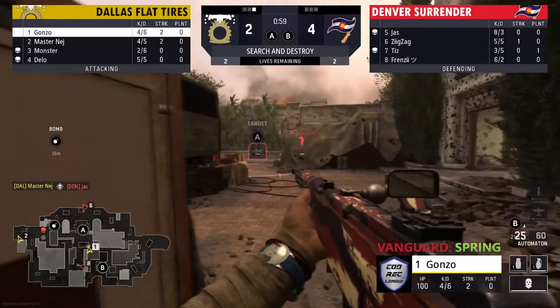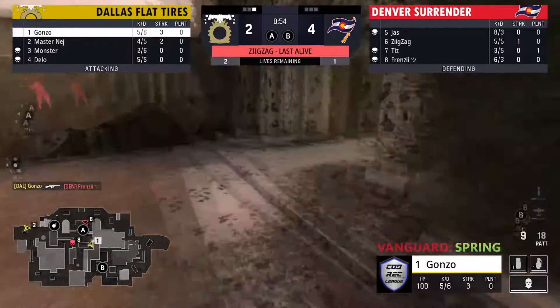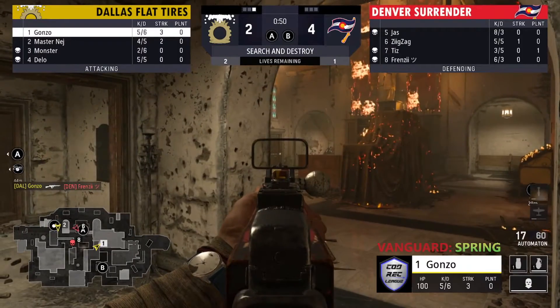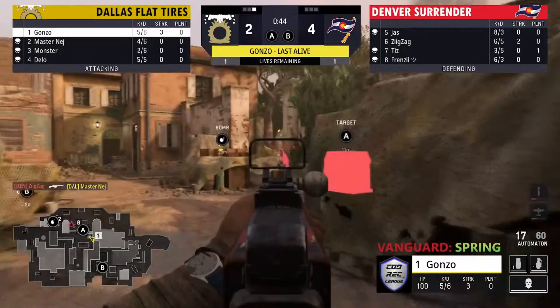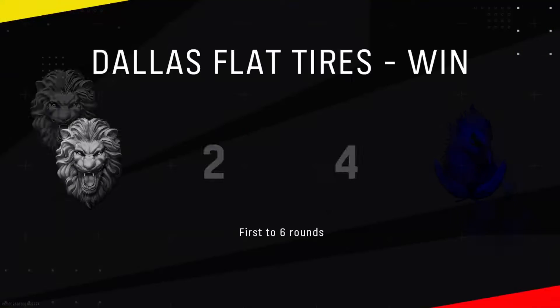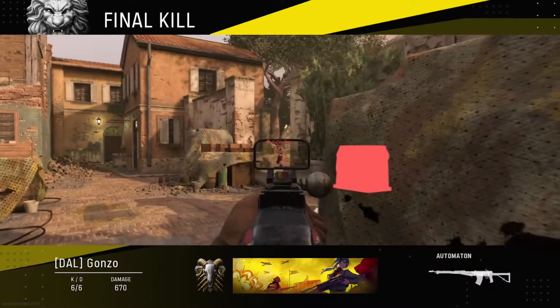Nash picks up a nice kill on Jazz — now it's a two-v-two. They don't really have any info as to where Denver is, but there we go — that's all the info you need. Gonzo's going to pick up one more over on that A site. Zigzag now left in a one-v-two — knows that bomb was picked up, wins the gunfight. Gonzo goes for the chow, good read to get that kill as well. Nice — that's a round Dallas definitely needed. They're going to be down only one round.